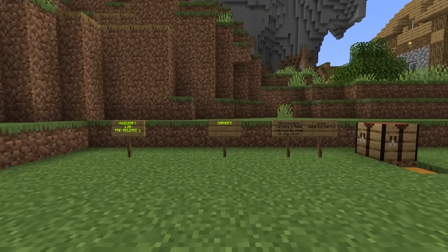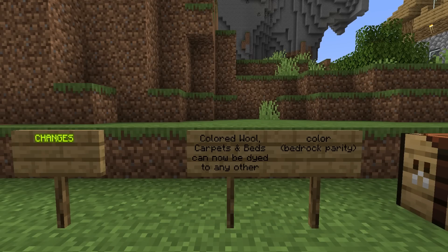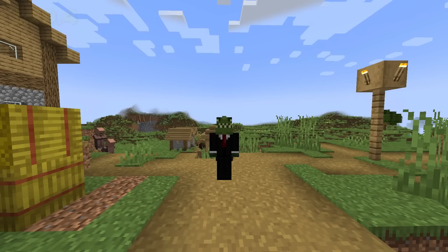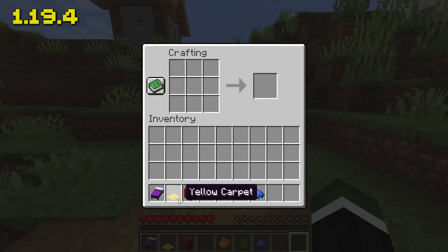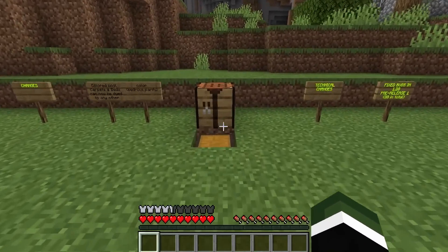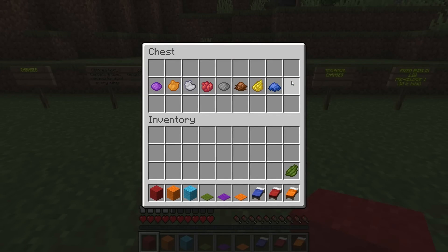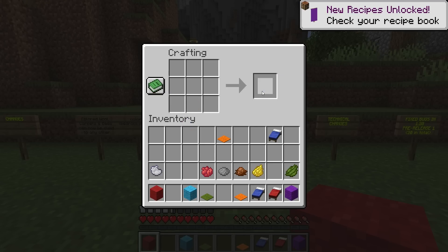Although this is a pre-release, we do have some changes — a quality of life change. Colored wool, carpets, and beds can now be dyed to any other color, and this is a bedrock parity feature. The video on screen right now was taken in version 1.19.4. You'll notice that if I put a bed and dye in the crafting table, it does not change the color of the bed — same with carpets and wool. That has changed in this version. So another quality of life feature makes its way from Minecraft Bedrock to Java Edition. You can grab some beds, carpets, and wool and instantly change these inside of a crafting table. If you had an orange bed and wanted to turn it blue, you can now do that. If you had purple carpets and wanted to change them to orange, you can do that too. A really cool quality of life feature that honestly should have been added quite some time ago, but it's available in 1.20.